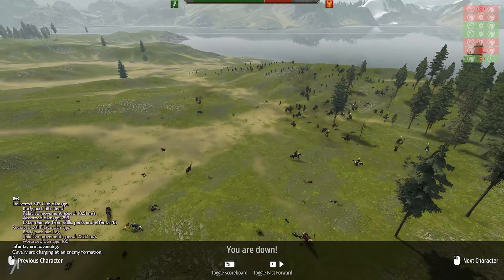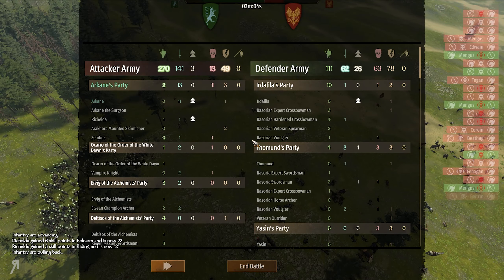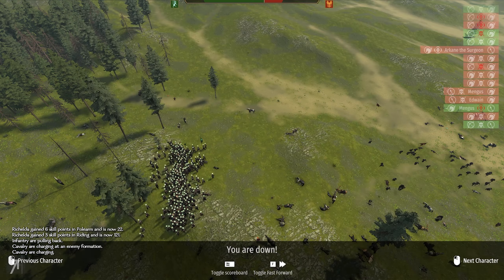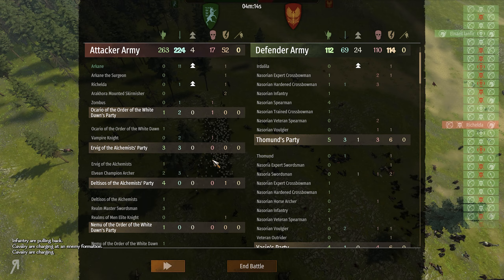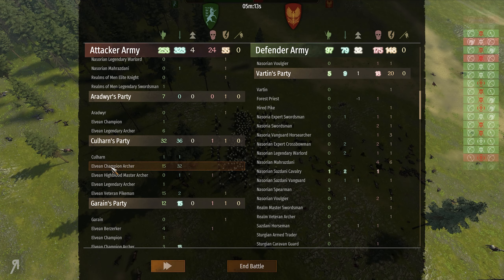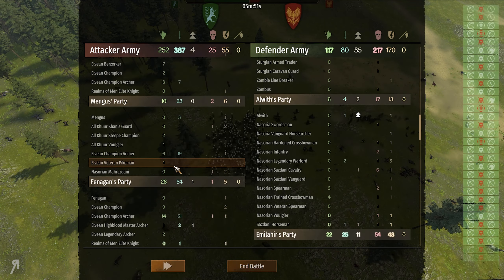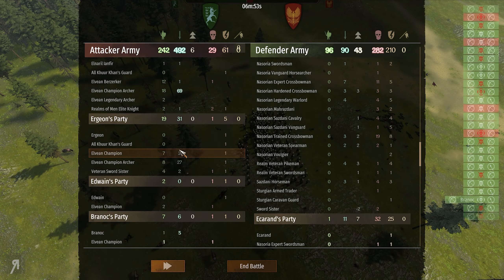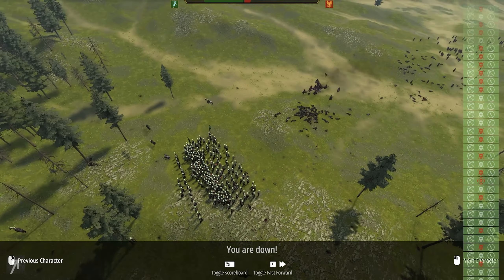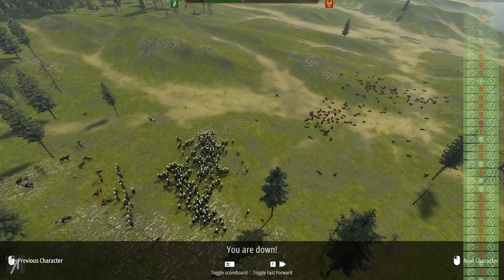It looks to me like the Elvians are absolutely slaughtering their opponents right now, and no wonder the Nasaurians weren't really able to do too much against them. I kind of thought that would happen as soon as I saw these guys coming over with their spears — it was basically an inevitable situation. We very easily will be achieving victory here. The Elvians have insane archers — Elvian champion archers are the ones getting all the kills right now. With only 18 or so on the field, they are literally racking up kills like no one's business.